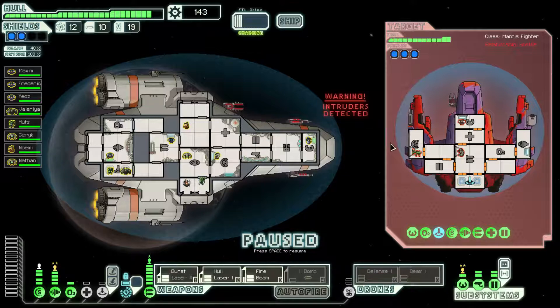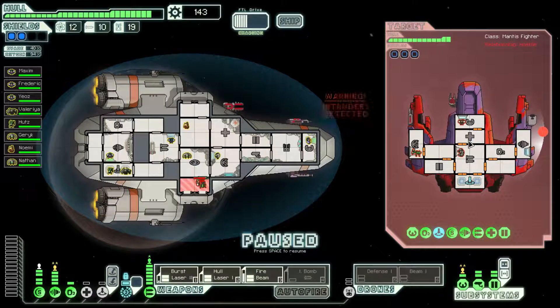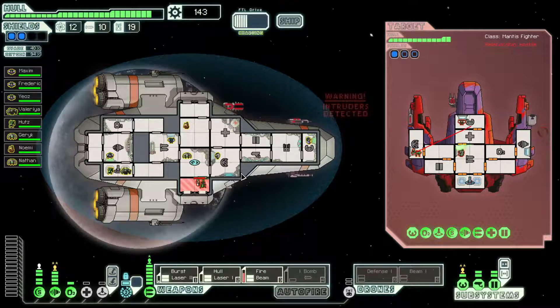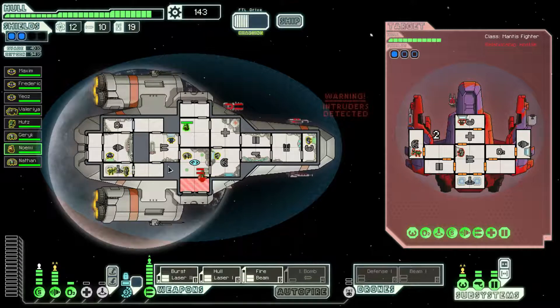Now that we're cloaked, we'll fire the burst laser on the shield room. The hull laser does extra damage to rooms that don't have any systems, so I'd like to try to get some hull damage in. And then we'll hold off on the fire beam. The timing is off, so we'll have to hold off. They've broken through that door, but they took half damage. Let's send our guys in there — he'll tank a bit, that's fine.